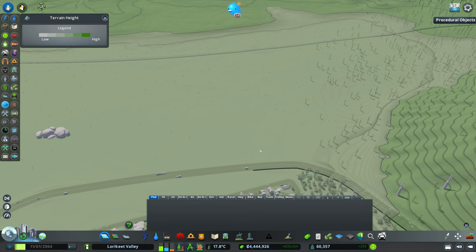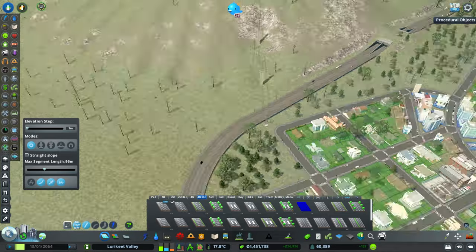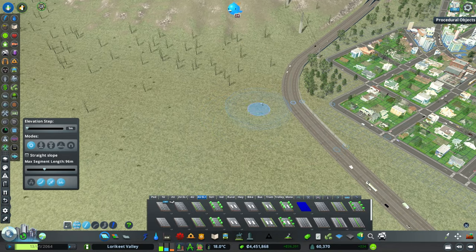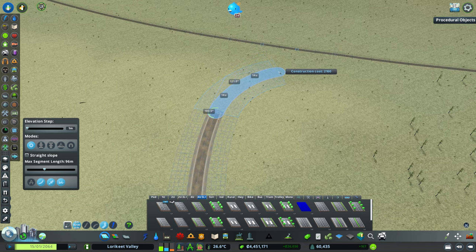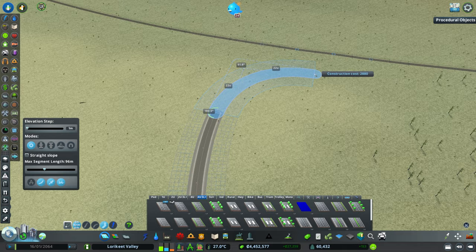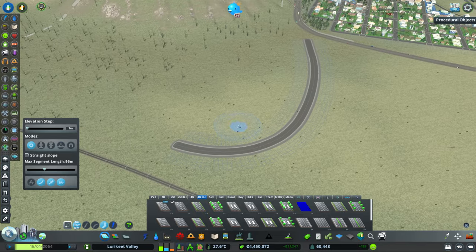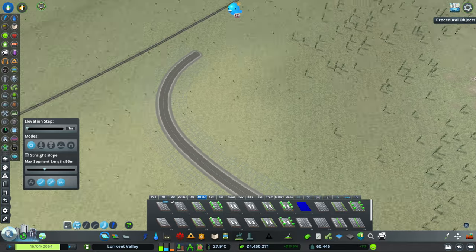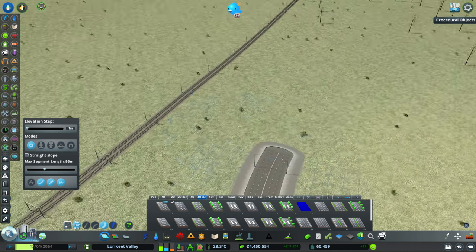We talked about an arterial — where do we want it to run? Probably a six-lane road with no parking, connecting up around about here, then a freeform road that runs into where we break down into more regular residential. We'll break off a couple of collectors, and around here we'll transition that down to a collector as well.